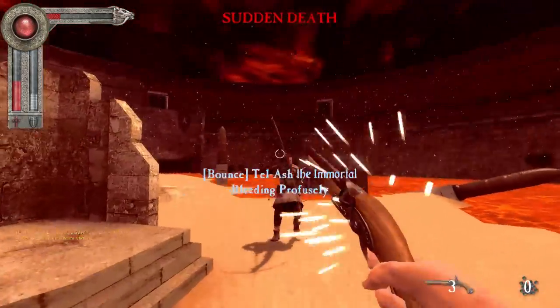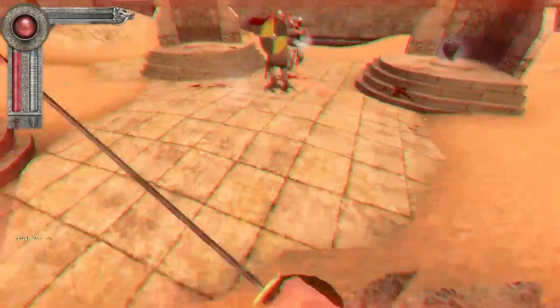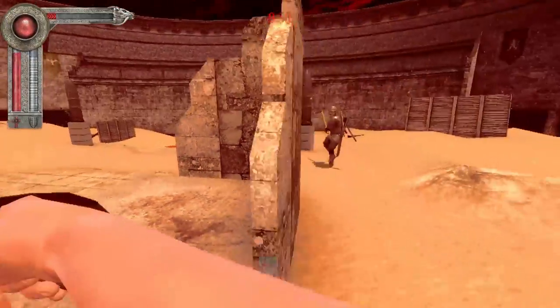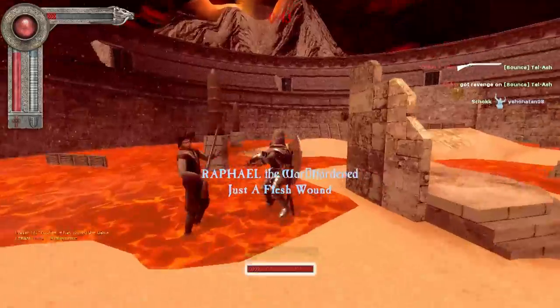Taking a look at the skirmisher's weapons, we will see that he has a one-handed cutlass, which is classed as a medium weapon. This means he will not be able to perfect parry large weapons from the huskarl, berserker and the heavy knight.